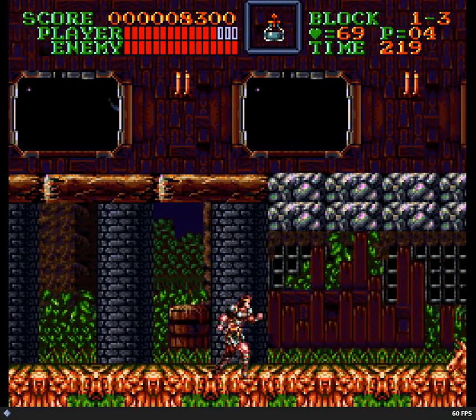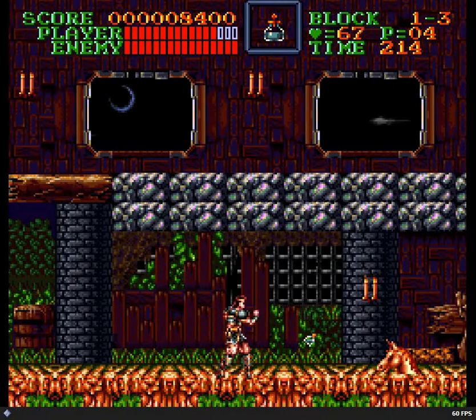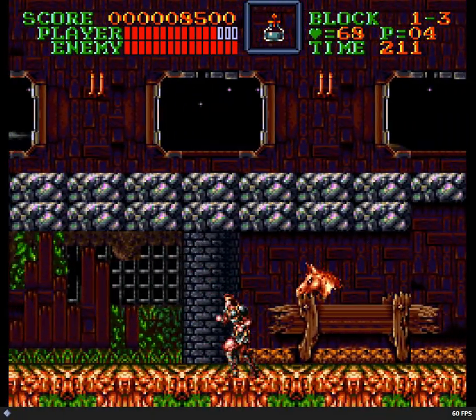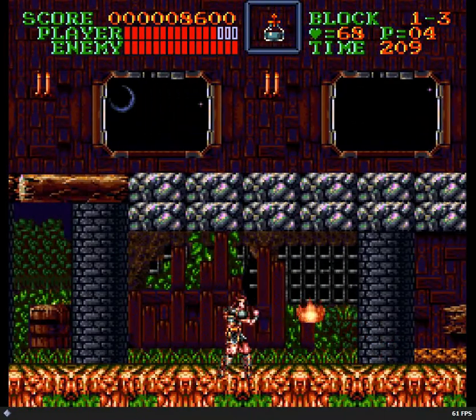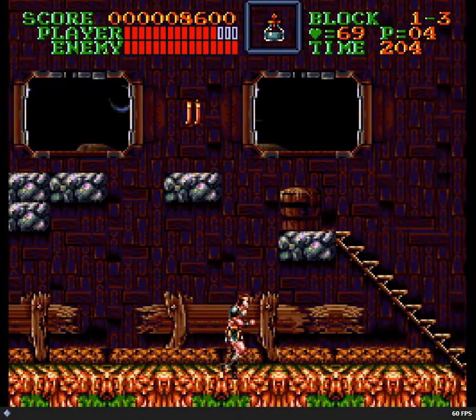Castlevania 1, for example — the fifth level of the game is the Grim Reaper fight, and nobody gets through that one on the first try unless they spam Holy Water. The games are filled with stumbling blocks of varying kinds.